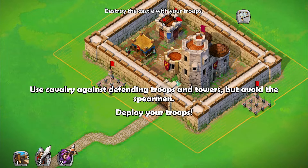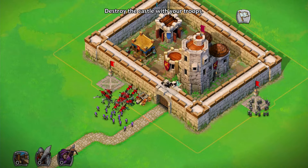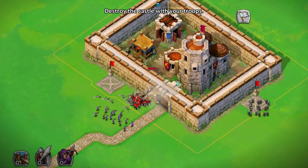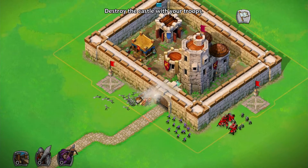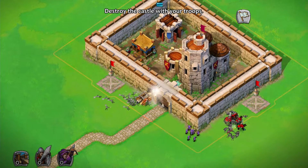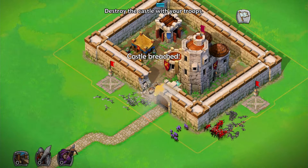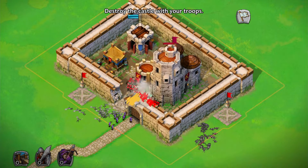Use cavalry against defending troops and towers but avoid the spearmen. Let's deploy them around here. The spearmen — can we just ignore them? No, because the cavalry just go straight for them. Oh well, that's their fault. I could have deployed my archers first to destroy the spearmen, but we still have enough cavalry left so we should be all right.